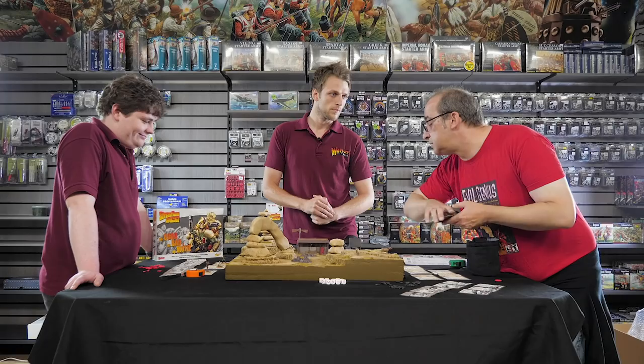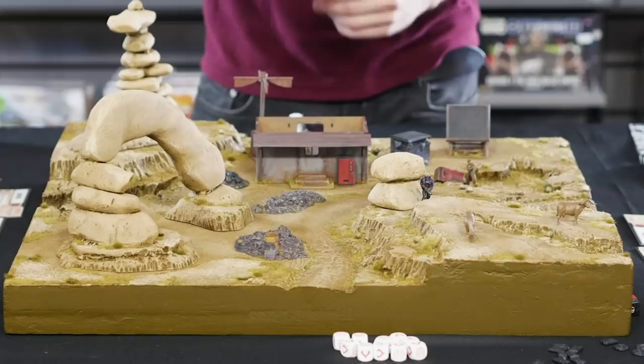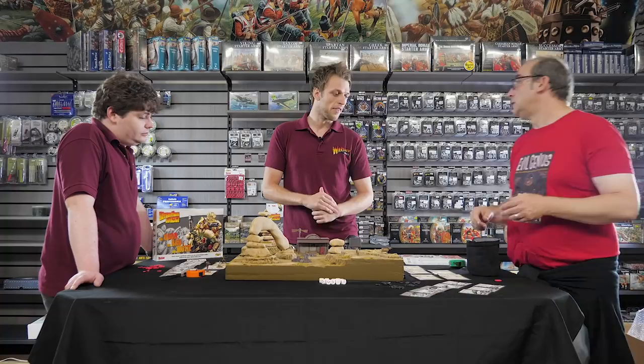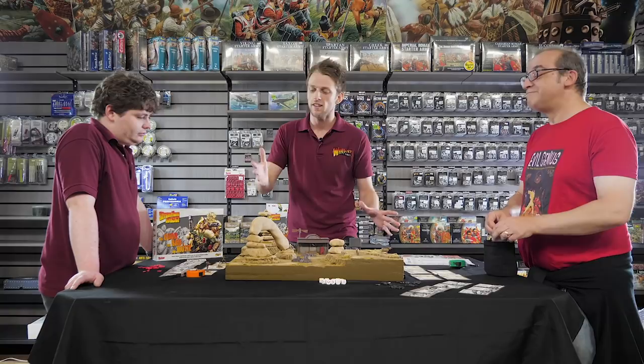Johnny Alpha and Wolf Sternhammer need to take down three of the models — Max Bubba and his gang. They lose if even one of their own models goes down. It's a tough scenario but they've got the drop — they get to sneak in. We're on a 2x2 board with a 12-inch deployment from the centre, and the good guys come in as the chips are activated.